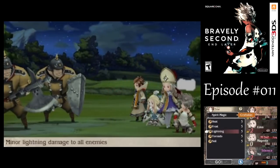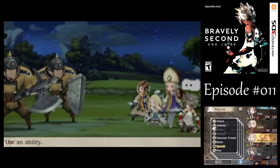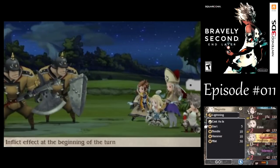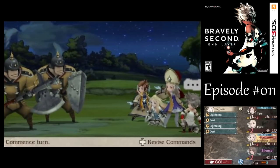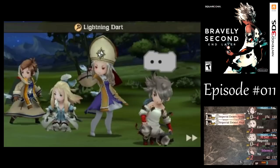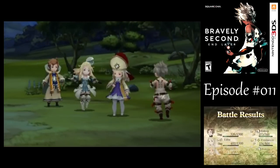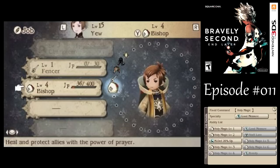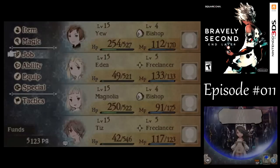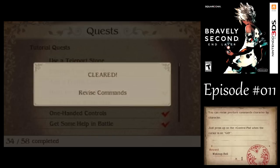I don't want to take a chance of these guys finishing off my party members, so let's go with Lightning Dart. If two characters have the same priority on Dart, I think the one with more speed goes first. Surprised we couldn't kill that guy with the first hit, but we got more magic — very nice. We took care of a tutorial quest there for revising commands.